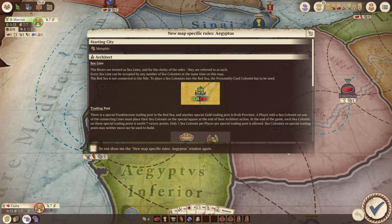Oh look — the game is going to teach me how this weird map works! The sea lines: rivers are treated as sea lines. Every sea line can be occupied by any number of sea colonists at the same time on this map. The Red Sea is not connected to the Nile — to place sea colonists into the Red Sea, the personality card 'Colonists' has to be used. Interesting — I knew that was the Nile. I'm an American; maps are kind of difficult for us!